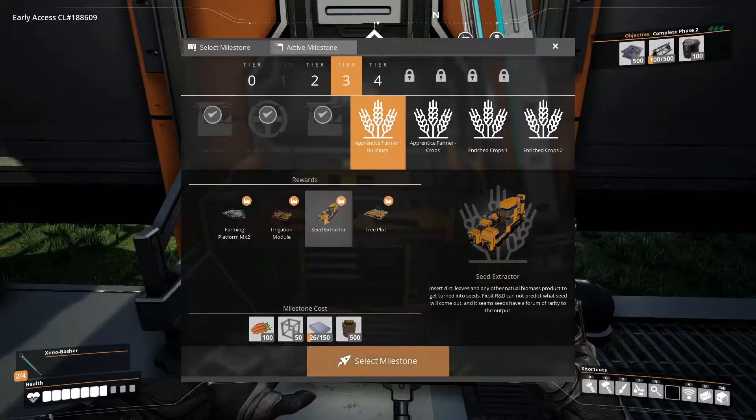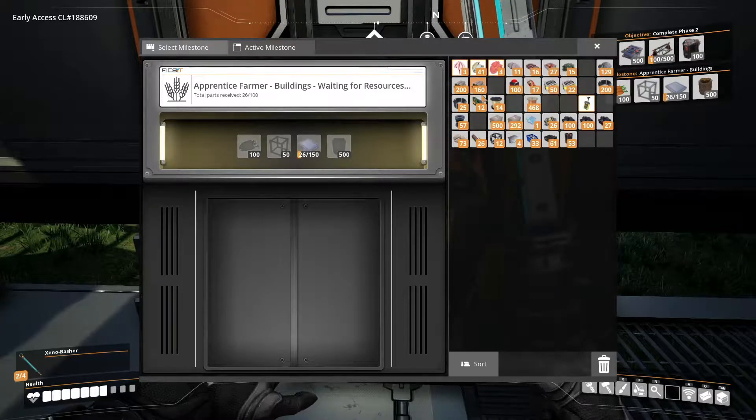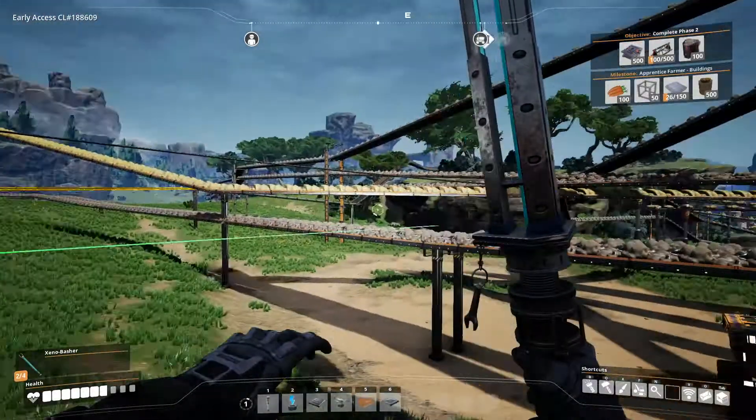Just need to bring dirt down. That allows us to auto-make it from the dirt. So we'll need to select this milestone, and then we're going to need some carrots anyway. But this will be our next item we need to get moving.